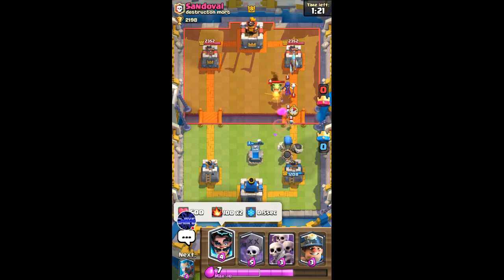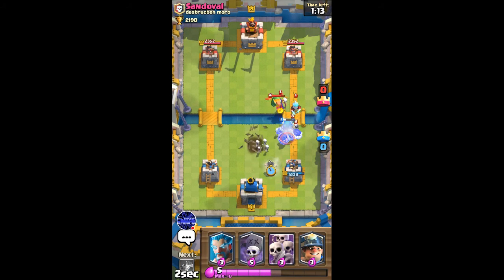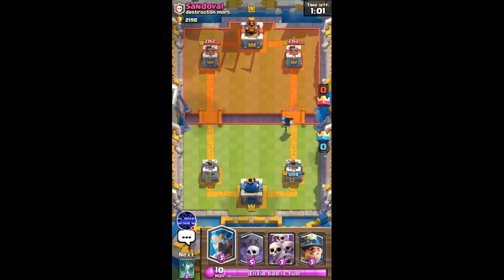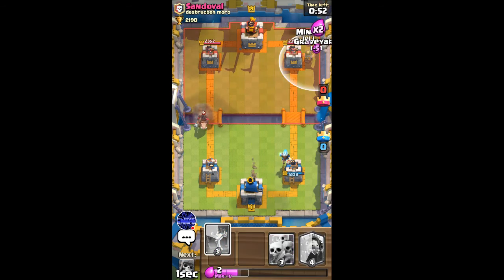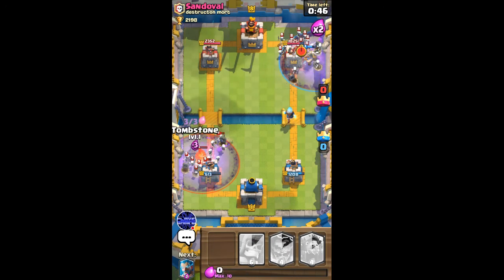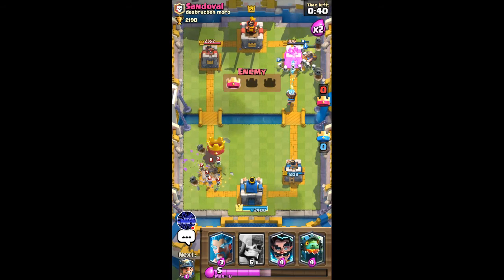I need to do something about this combo he has. The bomb will actually get rid of the witch and the ice wizard — I just need to deal with this baby dragon. The baby dragon is also gonna get taken out by the bomb, which is pretty insane. The electro wizard actually managed to take out his wizard, which is crazy. Now he's probably gonna use his hog to rush me, so I'll go miner graveyard aggressively. He has graveyard as well — that's crazy — and he's probably gonna log, so I'll use a tombstone.